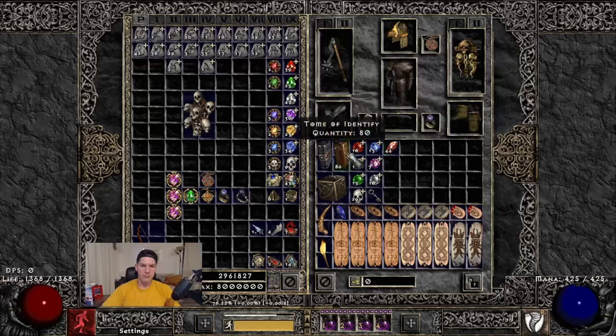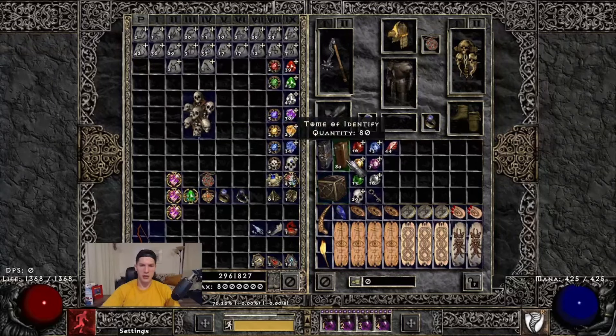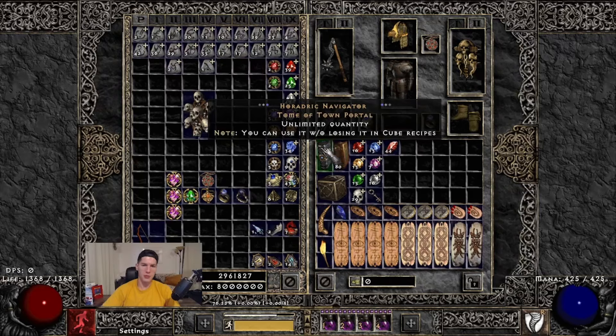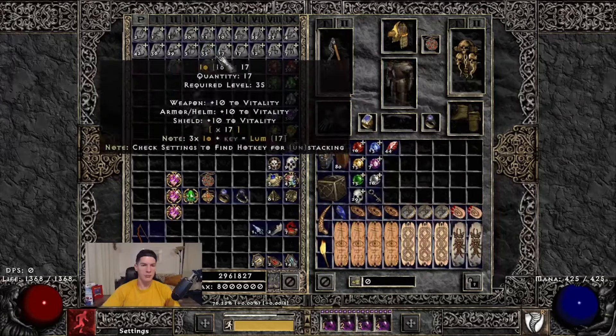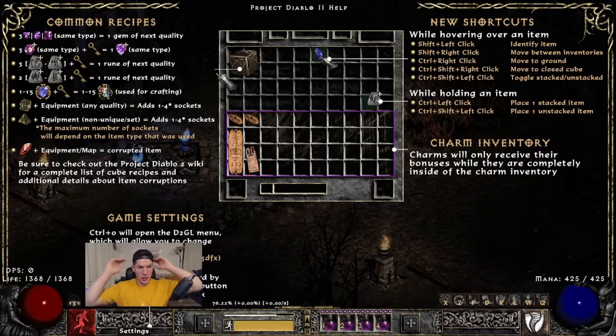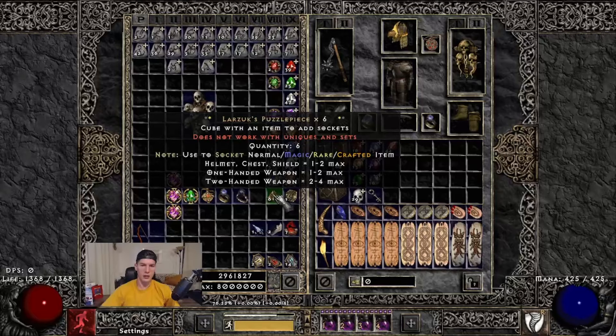There are also new quality-of-life items in the game. You can find or buy things like an unlimited-use Town Portal, Identify Tome, or Skeleton Key — they drop randomly in the world so just look for them. Also new and unique to Project Diablo 2 are Larzuk's items: a Puzzle Box and a Puzzle Piece. As you can see by the number, the Puzzle Piece is more rare. Both give you a chance at adding sockets to an item.